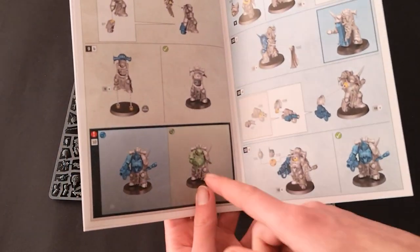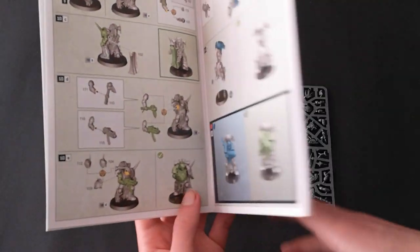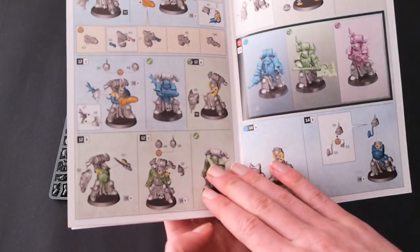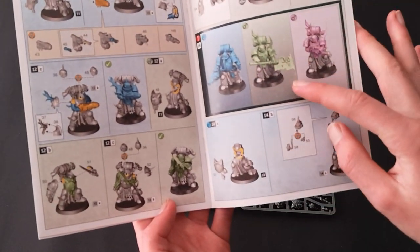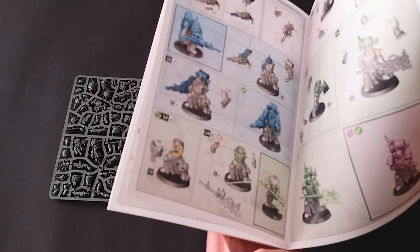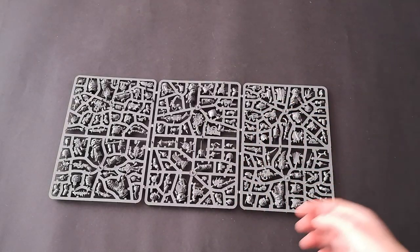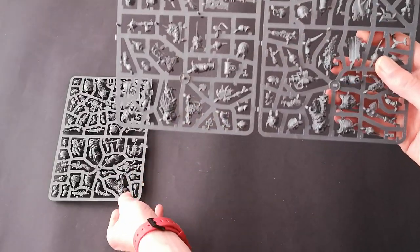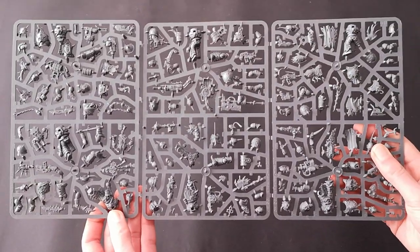Here you've got the Flail, which for me is very iconic. You've got the Blight Launcher or again the Bolt Gun, Plasma Gun, the Great Plague Cleaver, or the Plague Spear. Let's take a look at the sprues — as you can see you have a lot of different options on here, over a hundred different components to build seven Plague Marines.